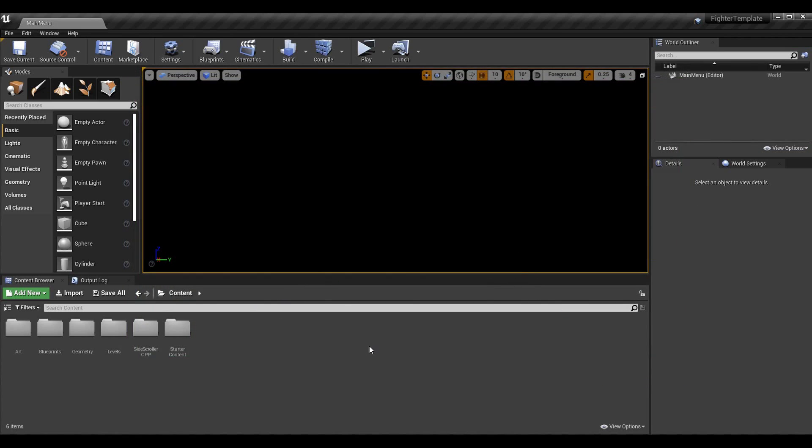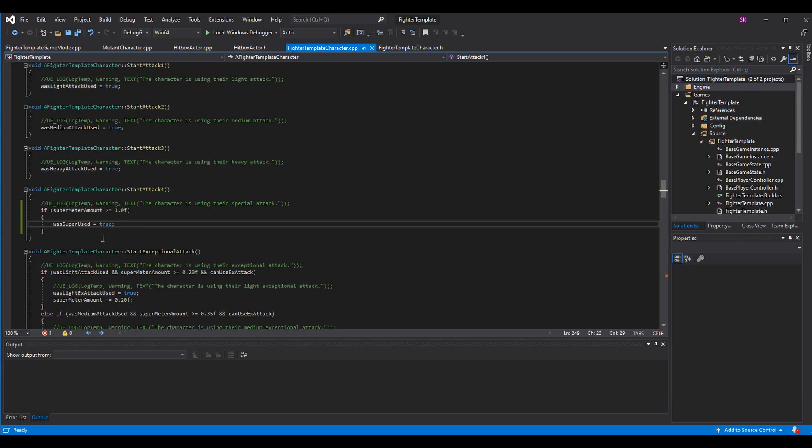Part one is doing your little animation and starting your attack. Part two will be landing the super attack and going into an automated combo. We're up to episode 31, so we're quite far along. If you're interested in catching up, I'll leave an iCard in the top right corner linking to the very first episode of the fighting game series.